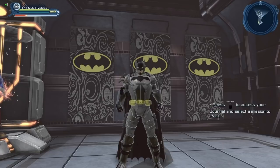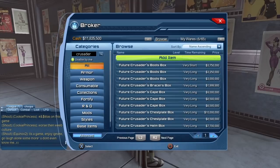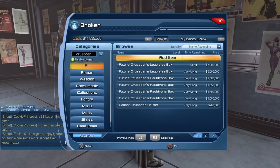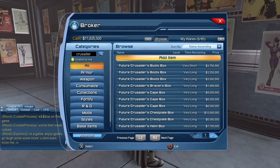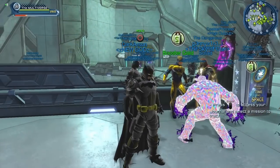Where can you get the Future Crusader style? It comes from the original time capsules — the very first time capsule — which contains both the enhanced and regular versions of the Future Crusader gear. Your second option is to buy it from the broker; last I checked it wasn't too expensive, though broker prices change all the time. On the broker right now we only seem to have the regular version — not sure why the enhanced version isn't listed.